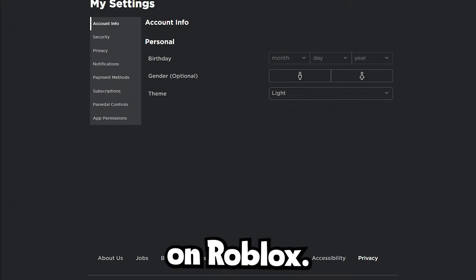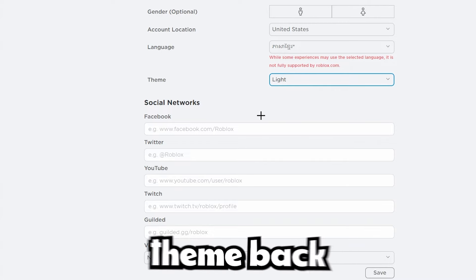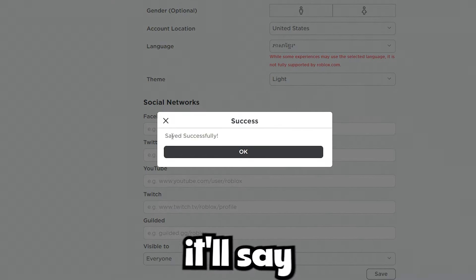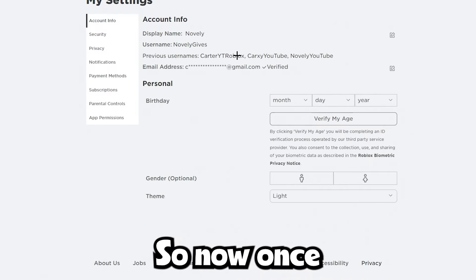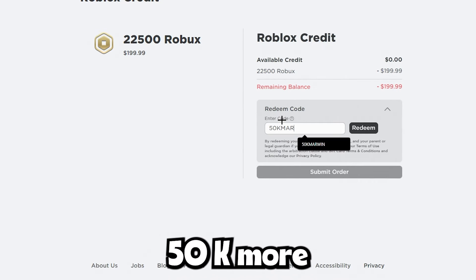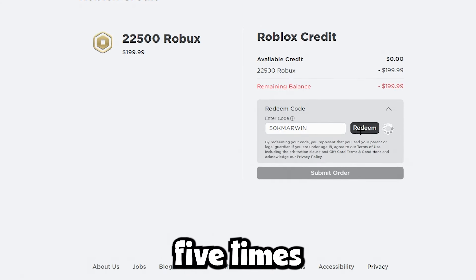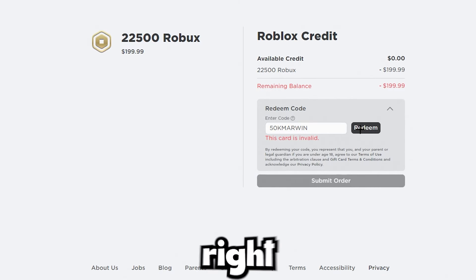Now go back to your Roblox settings and switch everything back: switch the theme back, switch visibility back to Everyone, click Save, click OK, and change your language back to English. Then go back to the Robux page, select the highest amount again, click Redeem Roblox Card, type in the same code — 50k marwin — and click Redeem five more times.